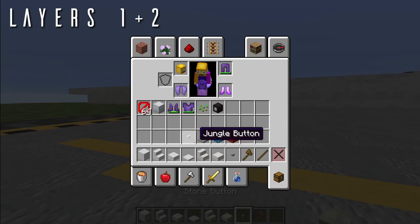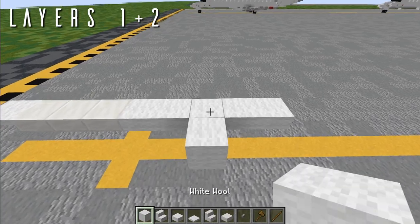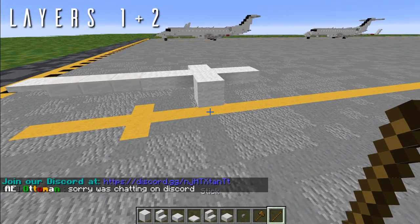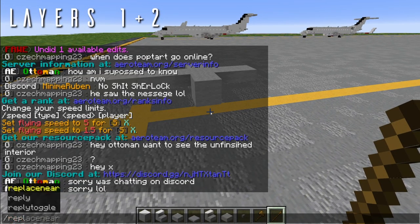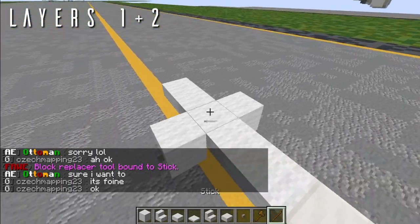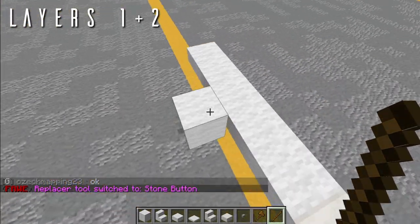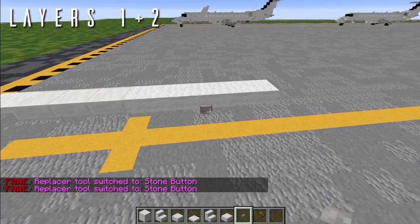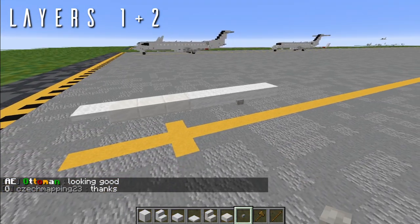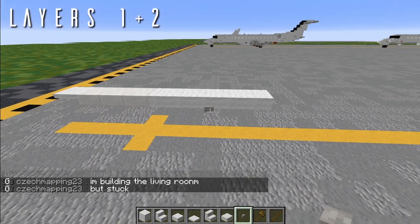Now we're going to use a little bit of world edit. Get your stone button, and in the middle block of these 5 purple slabs, place a white wool on either side. This is a temporary block — if you have world edit, take a stick or any tool, type slash REPL 0, click enter, and place a button on either one of these blocks. Left-click on the button, delete it, and then right-click it onto the fuselage. These are just for some static parts on the side of the aircraft. If you don't have world edit, you won't be able to do that, as you can't place buttons on the side of the slabs — so you can just leave that off.